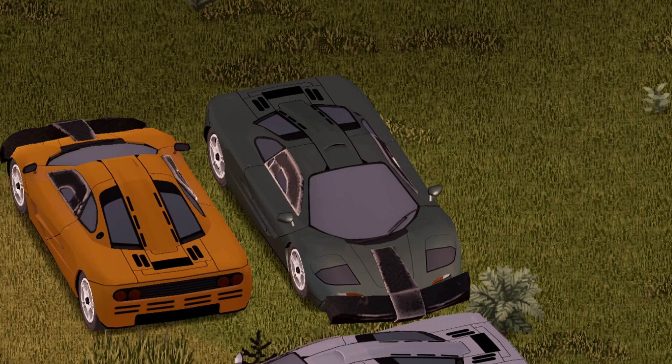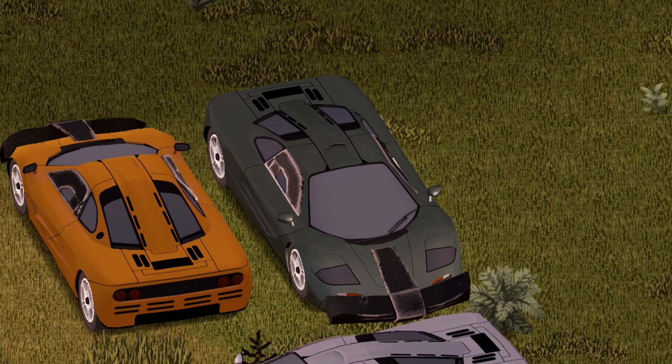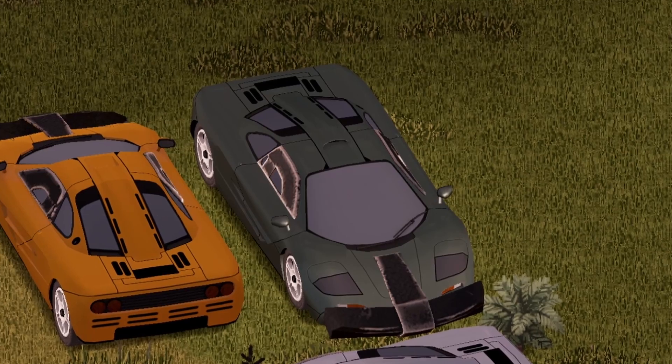Moving inside of the vehicle — check out that animation on the door there. Here are your options. We're gonna go ahead and start with the horn — pretty much a standard horn. Moving on to the headlights. Check out the headlights on this beauty. Freaking sweet.